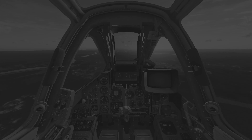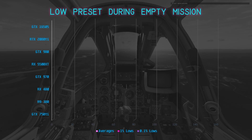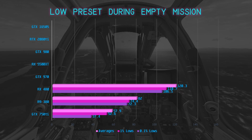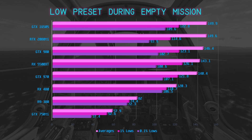Once we removed a lot of the CPU load, the empty mission benchmark confirmed what the previous results suggested. At the low preset, the GTX 750 Ti and R9 380 performed nearly identically to the complex mission, but the 1% and 0.1% lows were far tighter. The RX 480 topped out at 120.3 FPS. The remaining cards all performed above 140 FPS, with a CPU limit appearing around 150 FPS — where both the RTX 2080 Ti and GTX 1650 Super hit their walls.